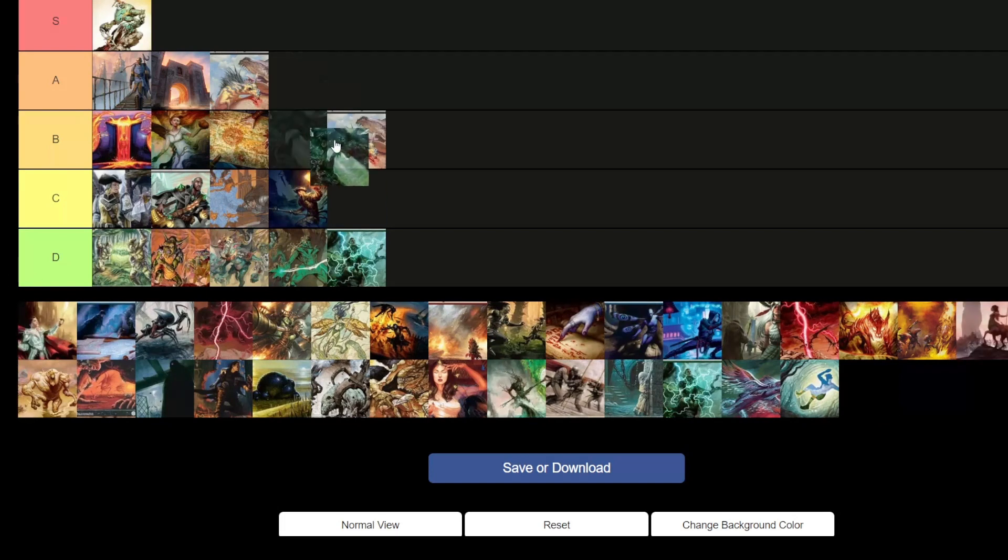Gruul Ponza — right now in the meta I'm going to put it in A tier, maybe bumping it to B later. A lot of decks are really dependent on their lands, branching out into multi-colored decks. When you start hitting their multi-colored lands that are already coming in tapped, you really hurt them and slow them down. It's a little on the pricier side but not compared to some other decks. It can do very well, especially against Tron decks, Affinities, or decks running indestructible artifact lands.